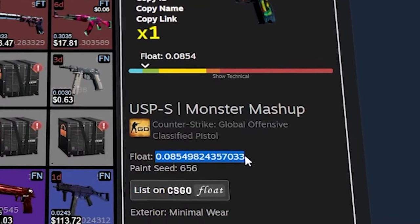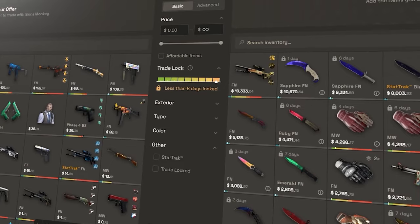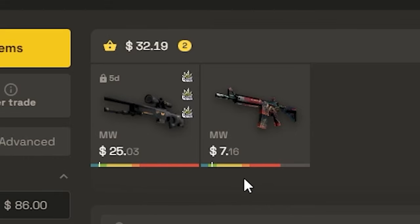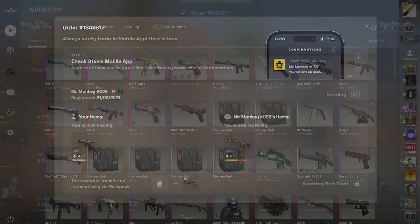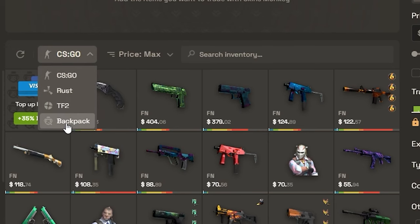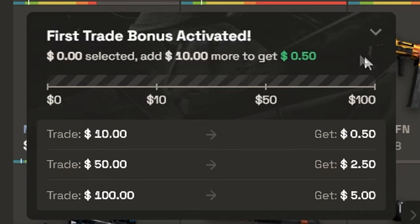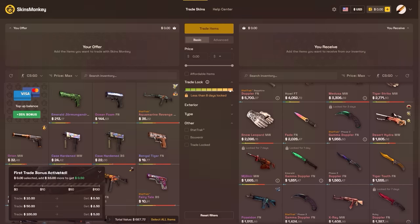Are you looking for cheap low float skins for trade-ups? Check out today's sponsor, SkinsMonkey. It's the most convenient trading bot site where you don't have to overpay for low floats. I found this 0.08 OP Elite Build and this 0.09 M4 Tooth Fairy, and the tradable M4 was delivered to my inventory instantly, while the OP was transferred to my backpack to be withdrawn as soon as the trade lock expires. If you apply code TechSavvy, you get a 5% deposit bonus.